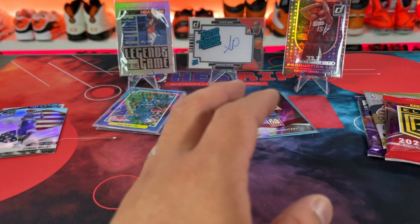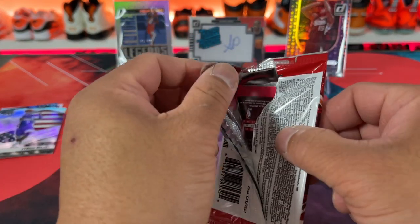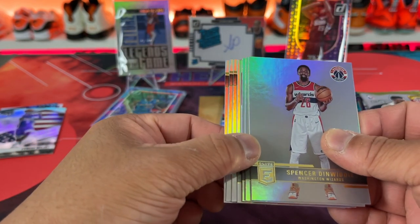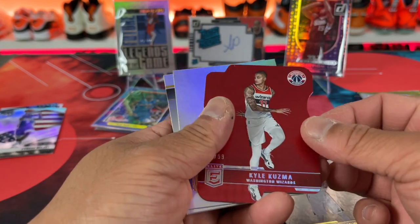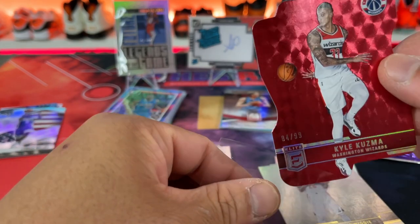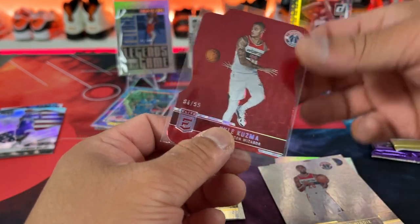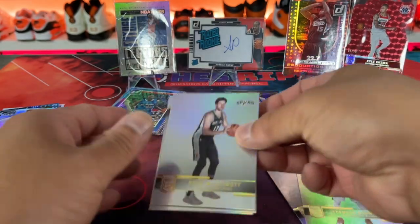Moving on to Elite — and can you imagine if we got a rookie auto in this one? That one looked like somebody fumbled the back, felt like it was adjusted, but obviously not. Looks like we got a die cut in here — a red die cut maybe. All right, Davis, and we have a Kyle Kuzma to 99. Not a terrible card at all — nice color match. I'll take it. This side at least feels like I'm getting a lot of numbered love, definitely appreciating that.